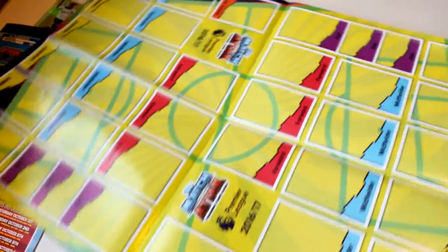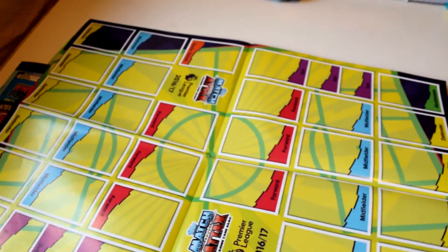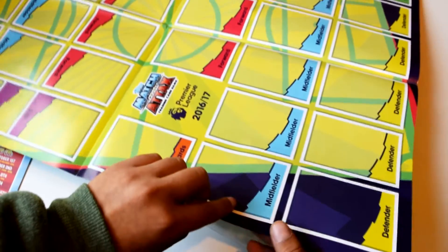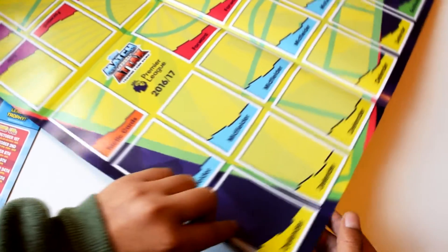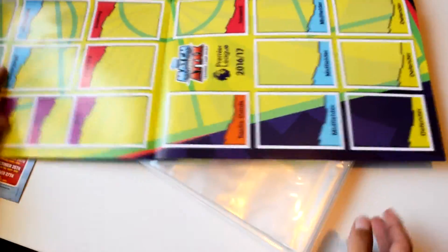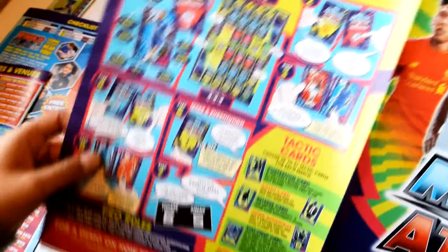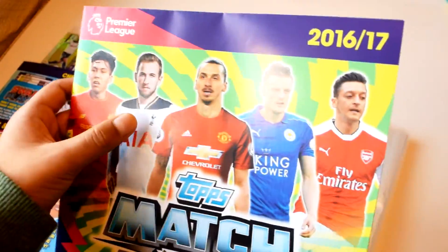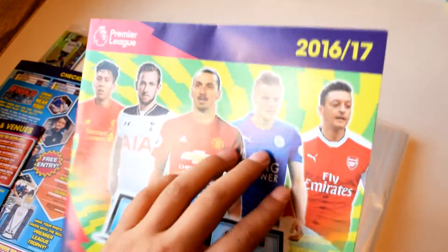The design has changed from last year — midfield cards are blue on the back, defenders and goalkeepers have every single colour on the back of the cards, which is pretty nice. It also tells you how to play, and at the beginning it features Roberto Firmino, Harry Kane, Ibrahimovic, Jamie Vardy, and Mesut Özil.